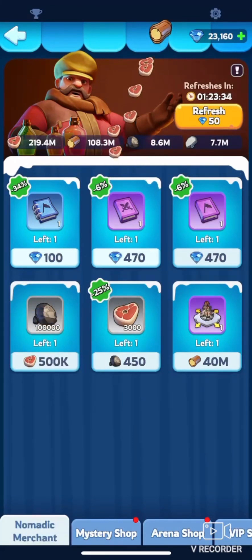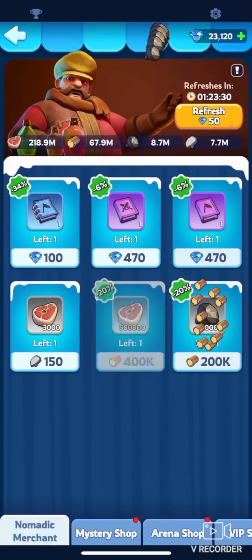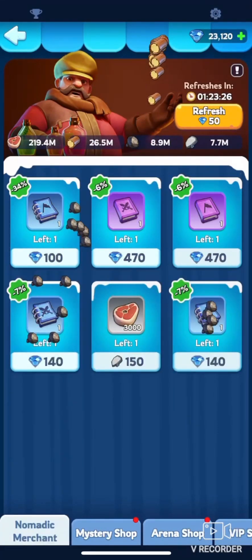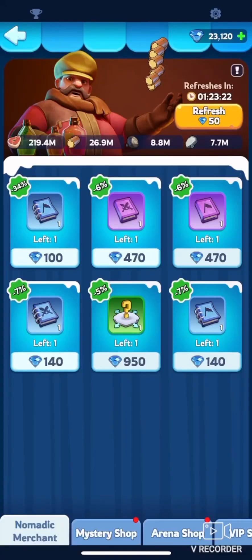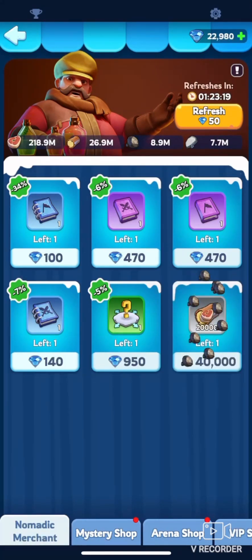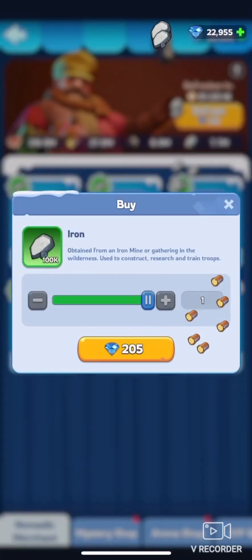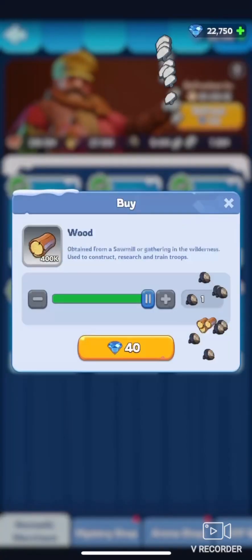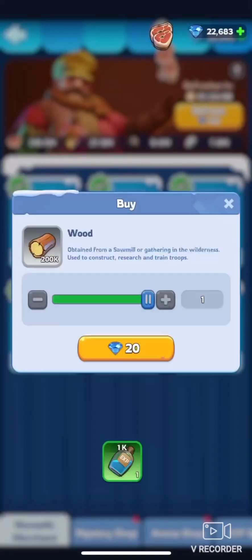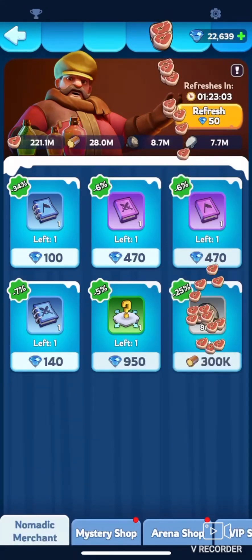The first TP is right there, as you can see. The second one will pop up in a few seconds. The third and the fourth in about one minute. Just in case they pop up, you better be prepared, because they are quite expensive. Those TPs can really drain your resources — one of them costs either 2 million iron, or 8 million coal, or 40 million wood or meat.